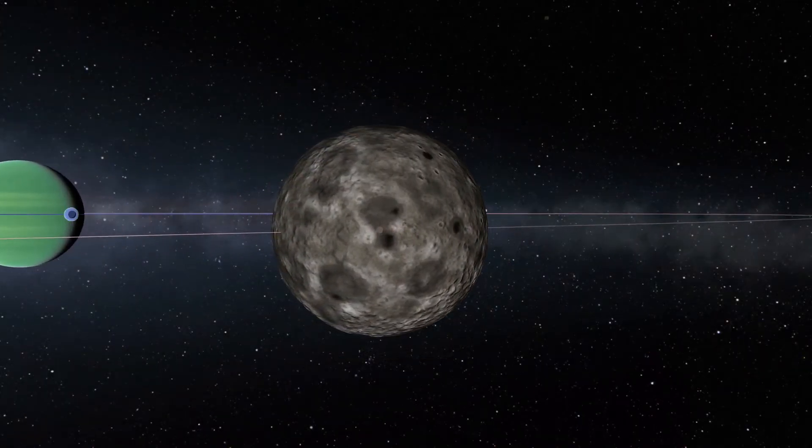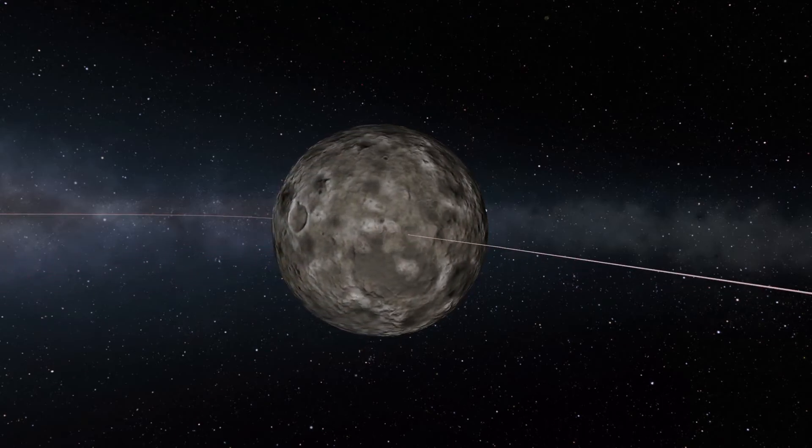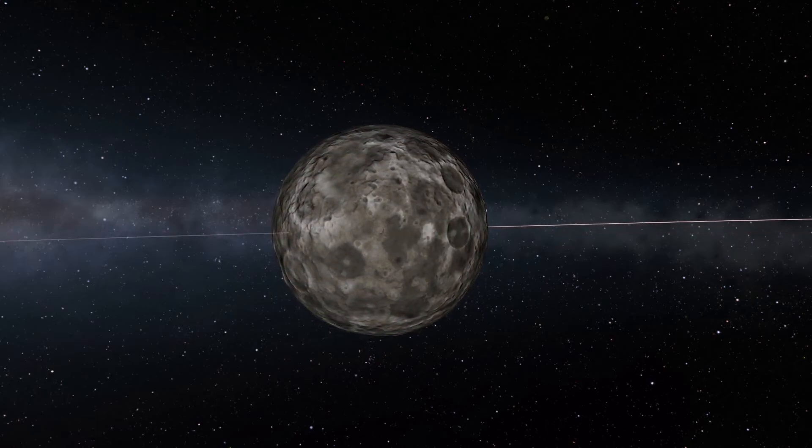Next, we have Tylo. Now I've never landed on Tylo because I don't find it that interesting, but it's the most difficult place to land on. With no atmosphere to slow you down and insane gravity, it's pretty hard to get onto it and off of it without blowing up.